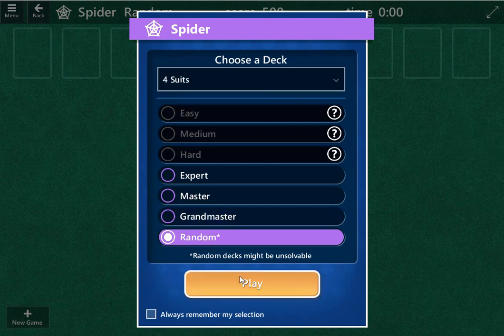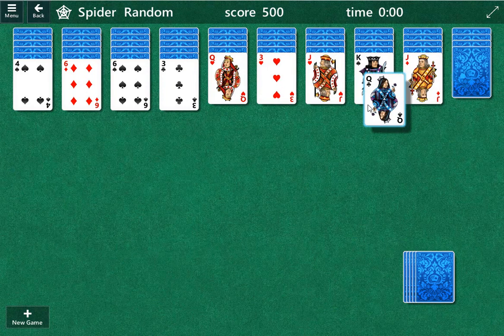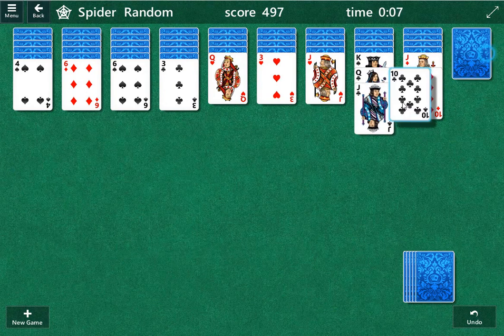Welcome to Spider Solitaire, taking on the really difficult one with four suits. This is very difficult, so I'm going to have to try every little trick I know here. First goal is going to be to get columns open. Obviously, we'd like to have the same suits together, but that's not always the case.